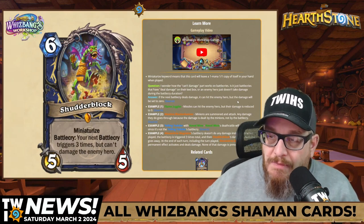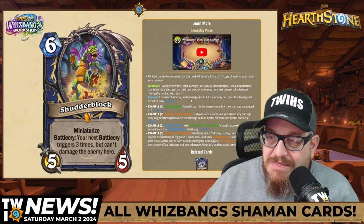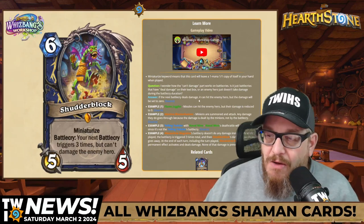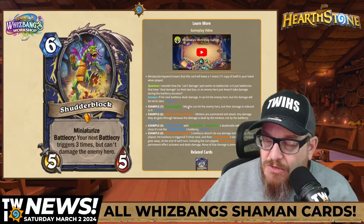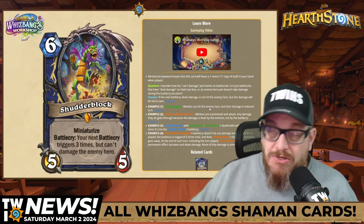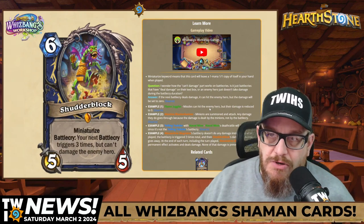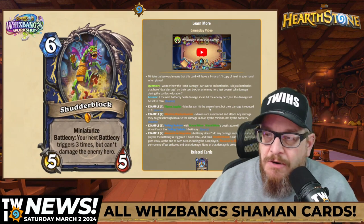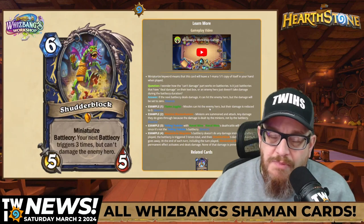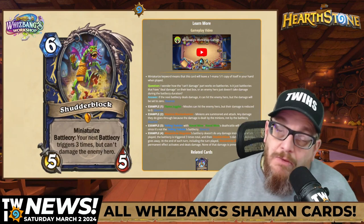They address how the 'can't damage' works with the Battlecry: if the next Battlecry deals damage, it can hit the enemy hero, but the damage will be set to zero. For example, Flame Juggler missiles can hit the enemy hero but their damage is reduced to zero. It'll be interesting to see what actually works. I saw someone in the gameplay video grab three copies of Fizzle's snapshots. Very interesting.